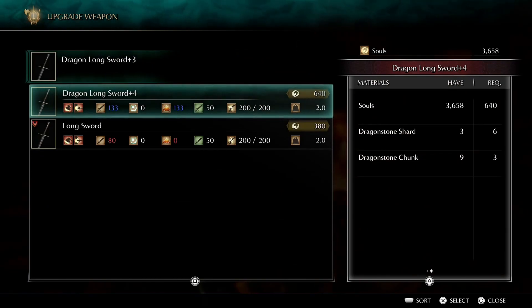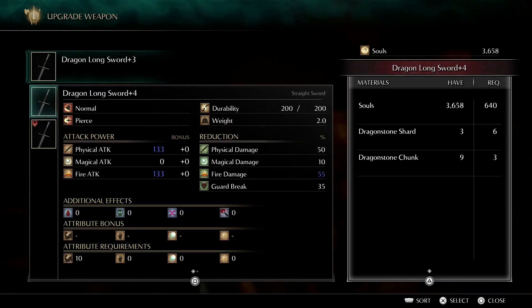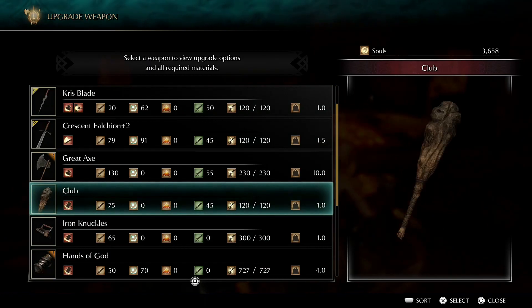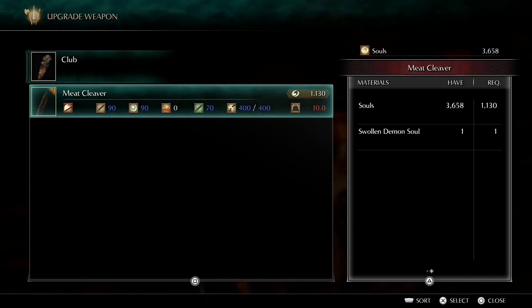We're short on Dragonstone Shards so we can't get the next level yet. At 133 physical and 133 fire — it is split damage so it goes through multiple defenses, but if an enemy is weak to fire this will be a really good weapon. And the Club: you can turn it into the Meat Cleaver with the Swollen Demon Soul — fantastic Strength weapon.